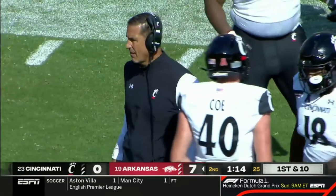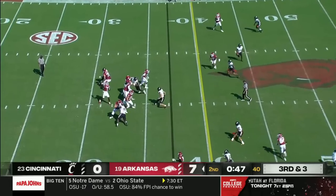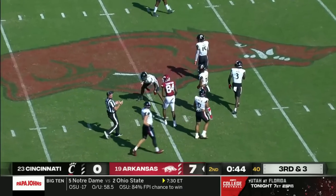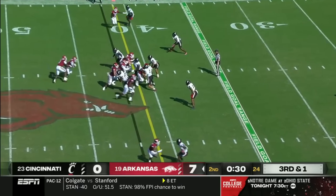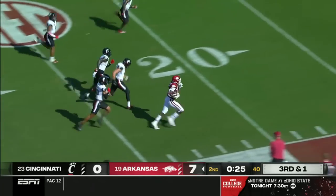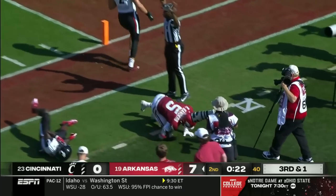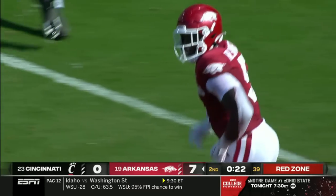Just no luck at all in the field goal department. Third down — Jefferson across the middle, complete, that's an Arkansas first down out to midfield. Handoff, Sanders going sideways, he'll turn the corner though — first down and more, inside the 30, inside the 20, inside the 10 — finally knocked out of bounds. Rocket Sanders, touchdown!